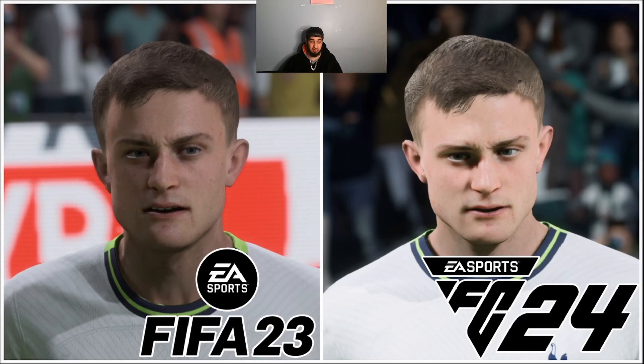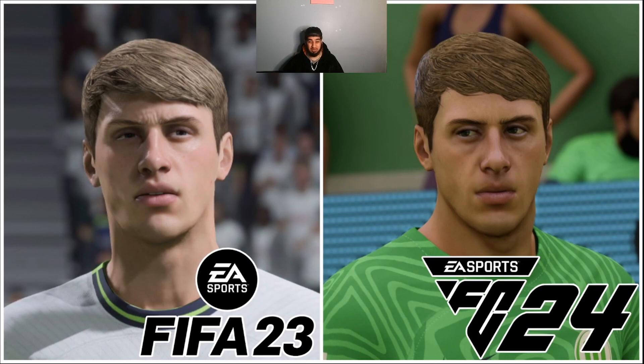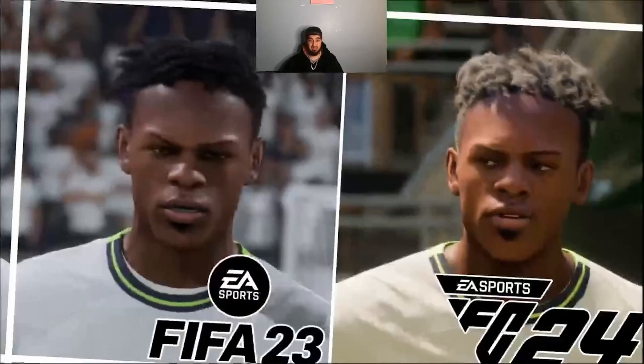Skipp looks all right, he looks like himself in real life to be fair, so you could say that's kind of a draw. Maddison looks scruffy and a bit darker — I'd say that's probably an L. Van der Wen looks the exact same as well, so that's an L. To be fair, EA FC has done a decent job on some players but others they've just left.